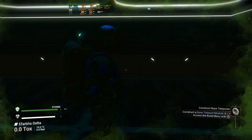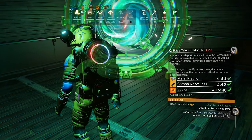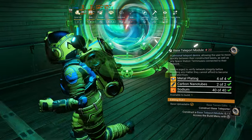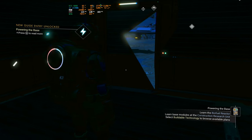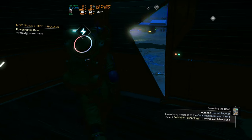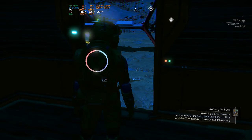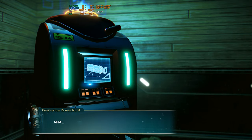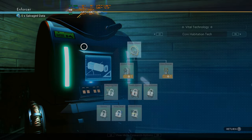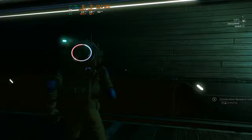We can finally make our base teleport and we can put it anywhere, but there's no electricity so I don't know how well this is going to do anything — it has no power. We need to make the biofuel — oh it's so terrible. I think we have to learn the solar panels first, which is what I pretty much always go with, either that or try to get close to a power area. We need to go find salvage data.